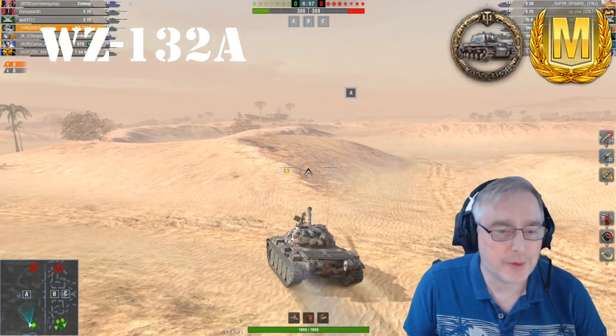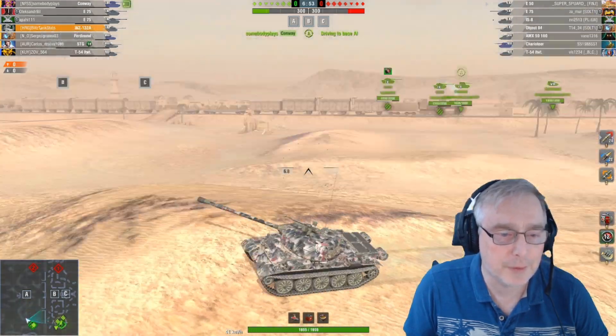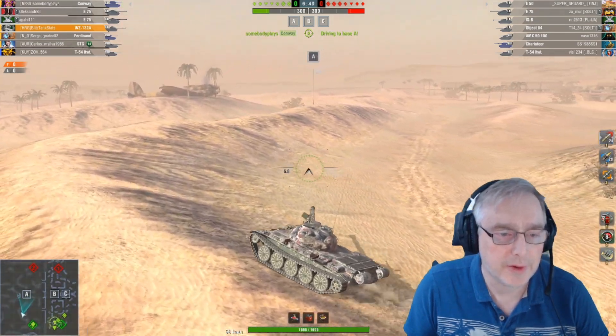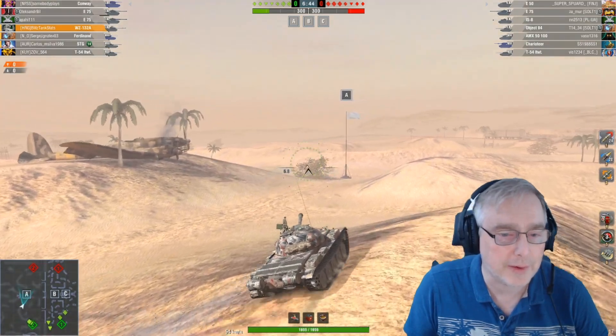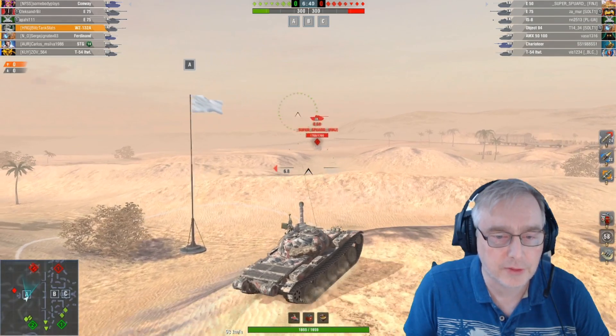Here we are on Desert Sands playing in the WZ-132A, a Tier 9 light tank brought out in 9.7. It's a bit of a beast. We've mastered it just recently and this is another mastery game. We're going to go off and do the spotting run along A and go right along the beach front.